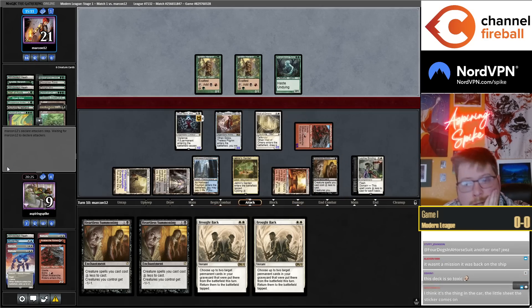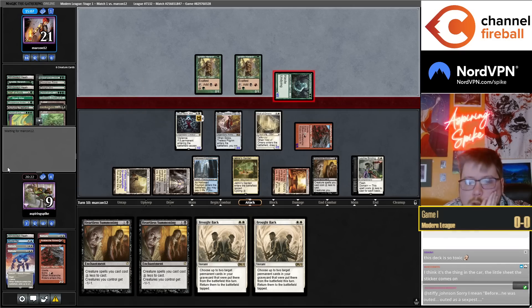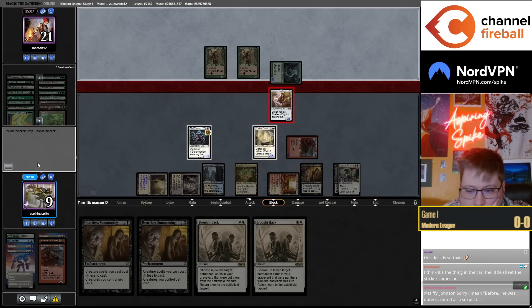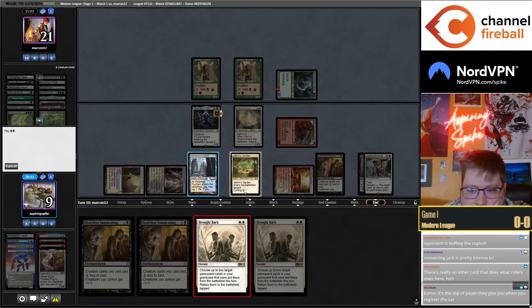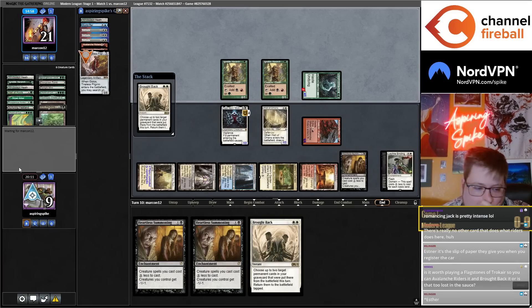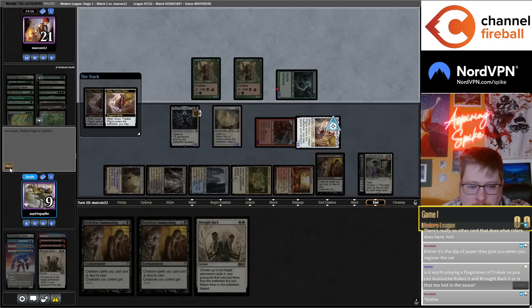Attack with the Avalanche Riders because I want to be able to block with Golos, and then Brought Back my Golos here. Get closer to Emeria. Can get a fetch land off Golos for Idyllic Grange. They're both playing a flag switcher so you could Riders it and Brought Back — it's way too lost in the sauce. I forgot we get the double trigger.